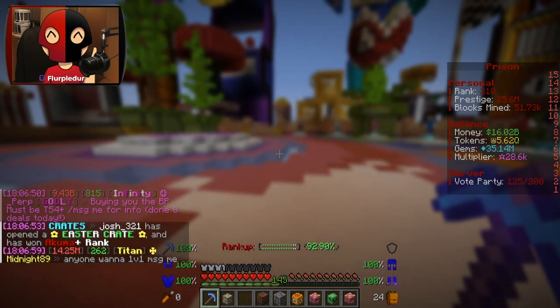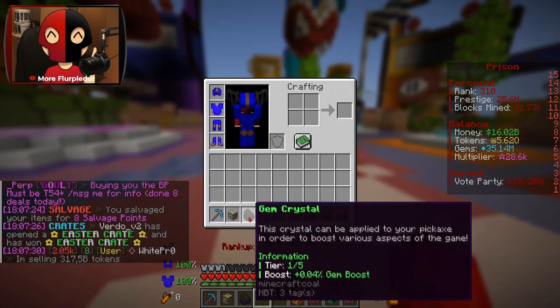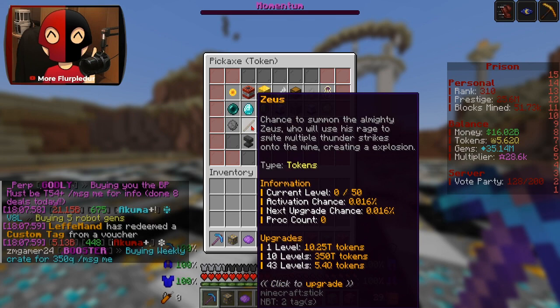I had other things I could put in there too. Our tier one crystal box gave us a Gem Crystal — a 0.04% gem boost. Alright, it's booster time, but first I want to spend my tokens and gems.